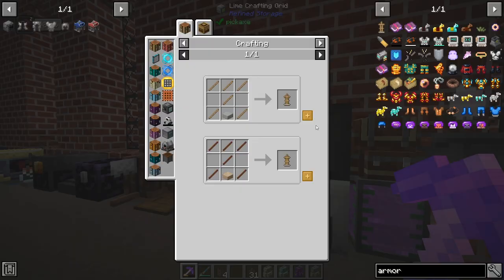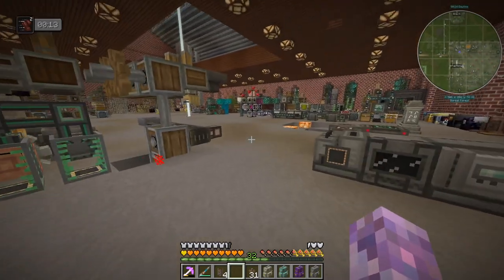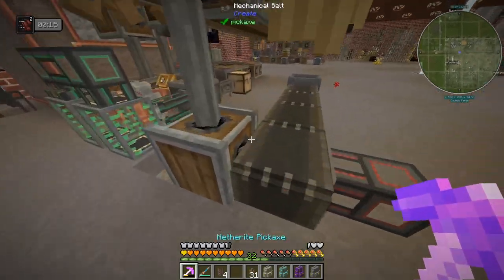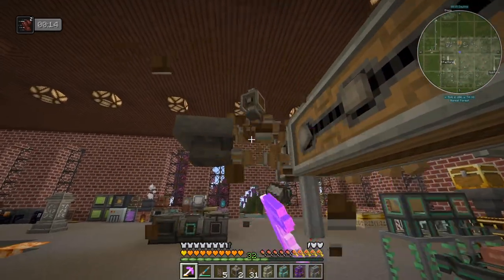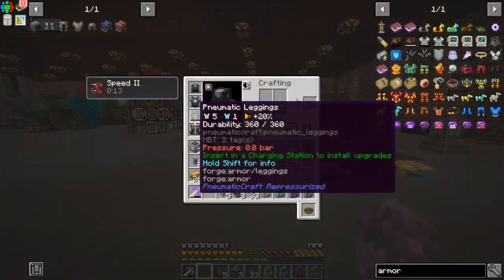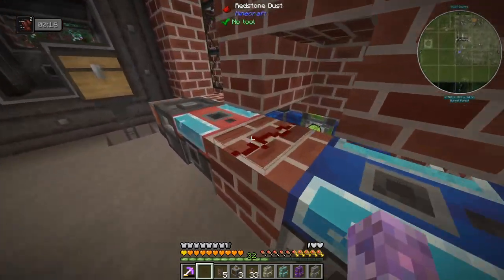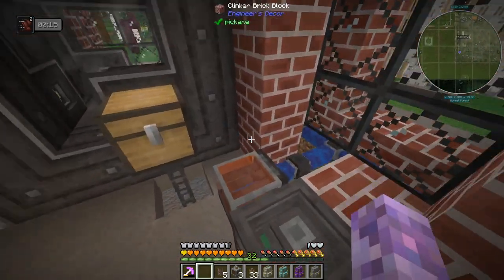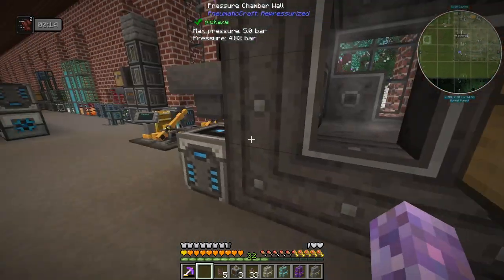I think we definitely want an armor stand. I don't think this armor is particularly good without the upgrades. This can all go now - we don't need any of this stuff, very much a one-off temporary thing. All right, so this stuff all needs charged with compressed air.